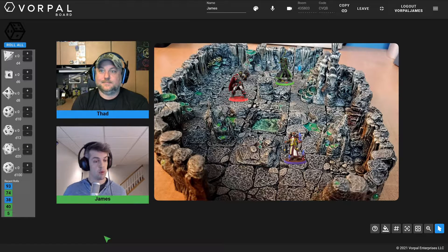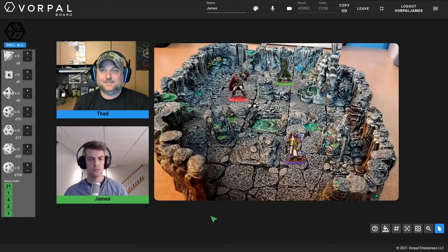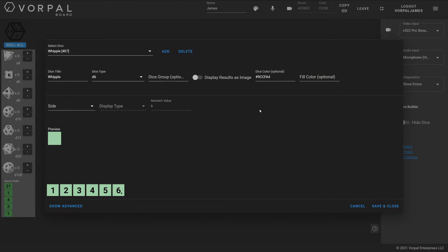The next thing we want to show you is how to take it a step further — start to customize those dice, either customizing their color, customizing the faces, or customizing the way that values display and sum. So that's the next thing we're going to get into: the dice builder. Now let's jump into how you customize dice in Vorpal Board.